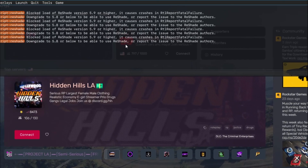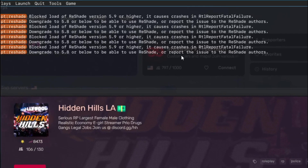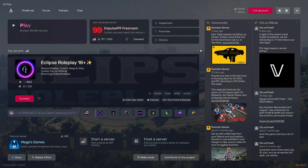ReShade 5.9.0 has blocked the RTL report fault failure, so it's not working on FiveM. Many people have been finding it hard to find where they can get the older version, ReShade 5.8 or 5.7. Luckily I had the files for 5.8, and today I'm going to show you how to fix this error and how to run ReShade on your FiveM.